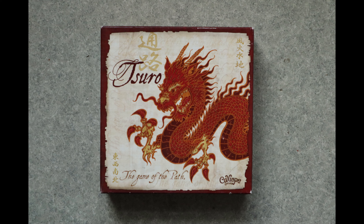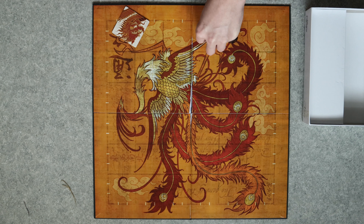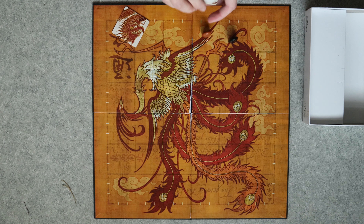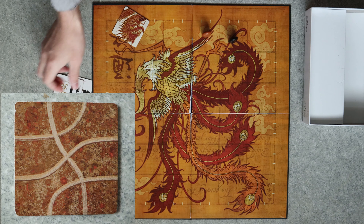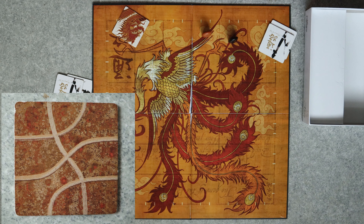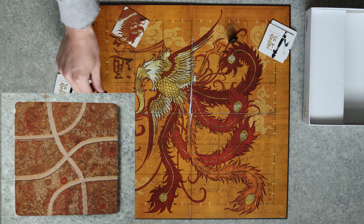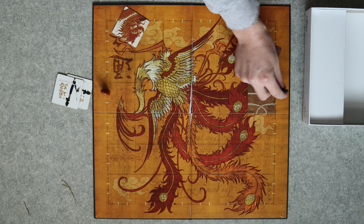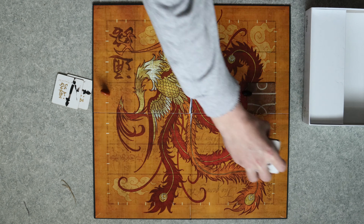How to play Tsuro. Tsuro is a board game where you have two cards in your hand, you place one on the board and then draw a new one. It is for two to eight players and takes about 20 minutes to play.